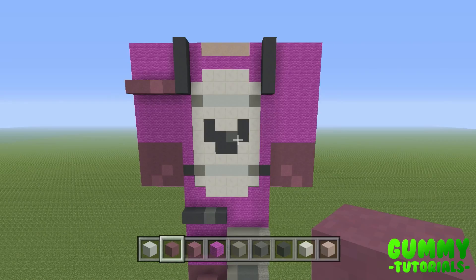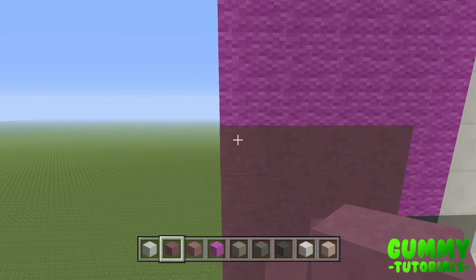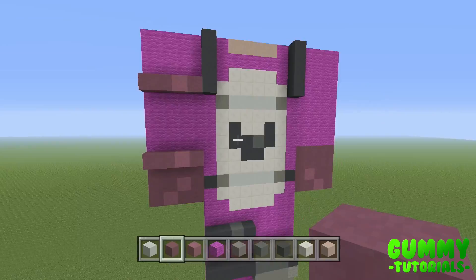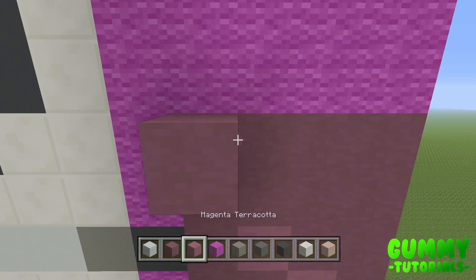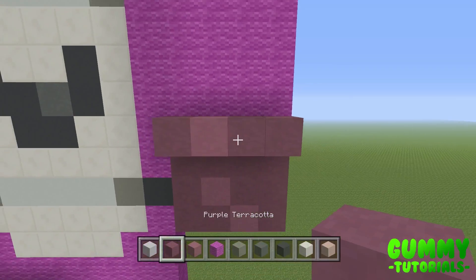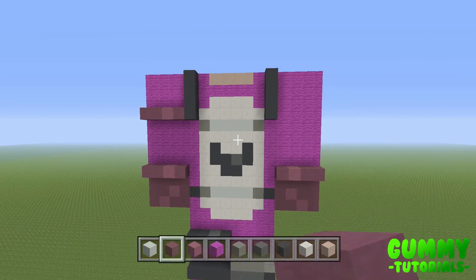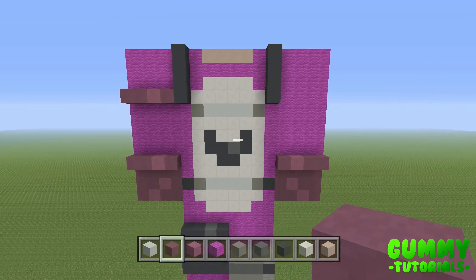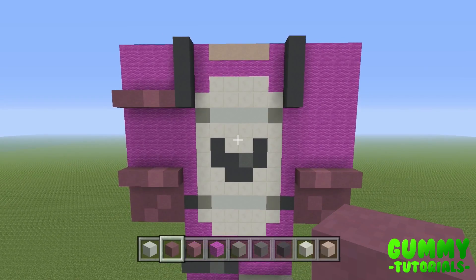The final step is to cap off each hand. On the left side, place two purple, one magenta, one purple. On the right side, one purple, one magenta, two purple. Once you back up it should look like this — it gives the effect of gloves and also the back bling attached to the back. We'll worry about that later, but for now this is what the statue should look like: front side of the body 12 by 8, front side of each arm 12 by 4.